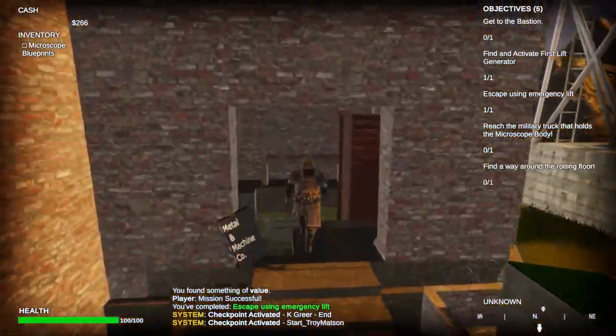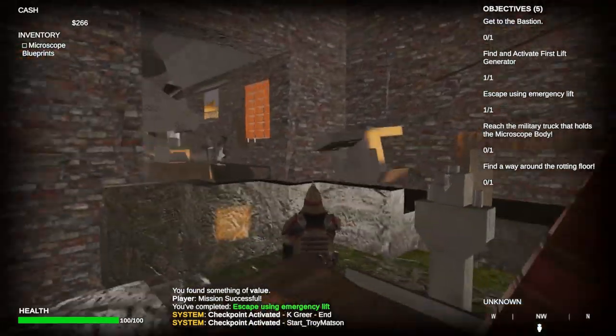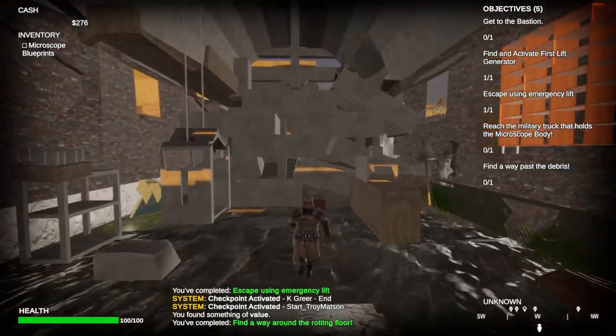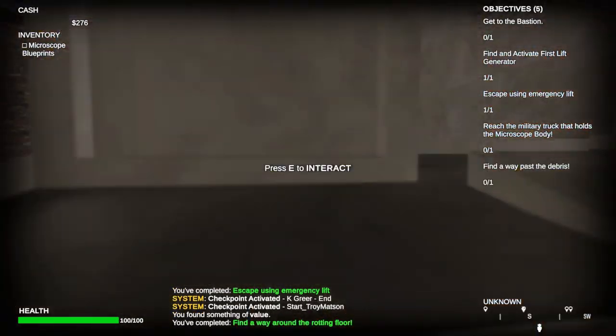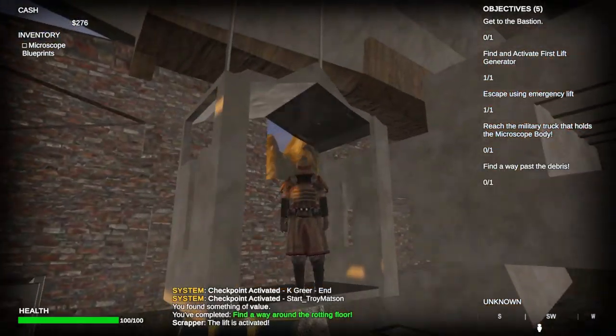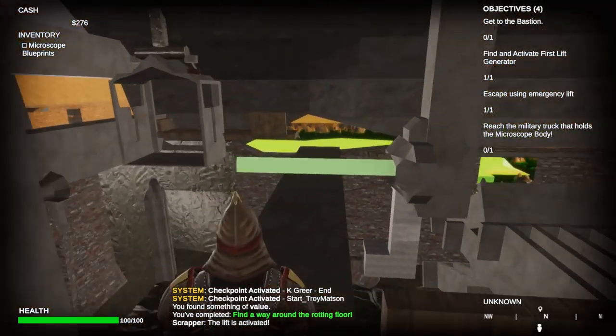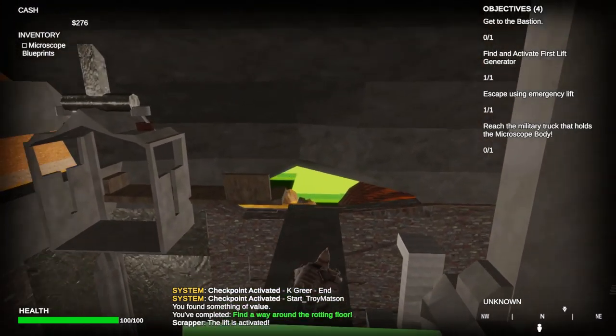The player must first make their way up the stairs into the facility and cross a debris floor. They can either jump across or utilize their grab mode to do so. Upon exiting, they will find the introduction to the first mechanic — the cable lift. The player must take the cable lift up towards the wooden walkways above and clear the debris that's blocking their path.